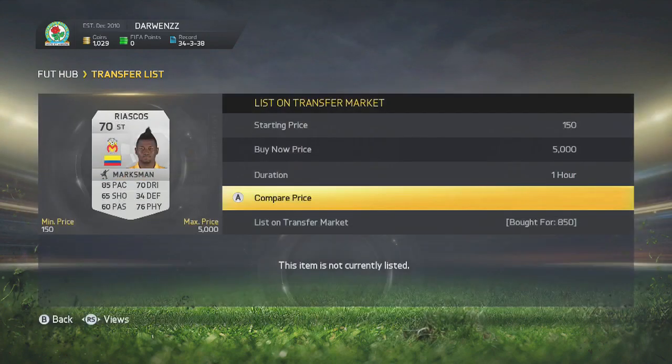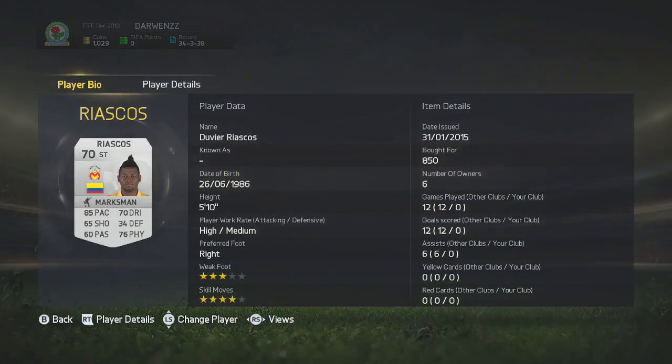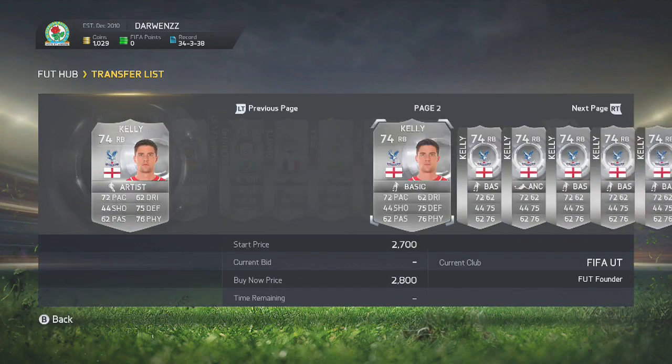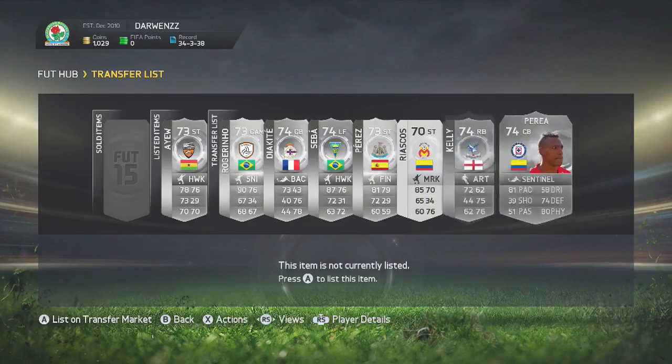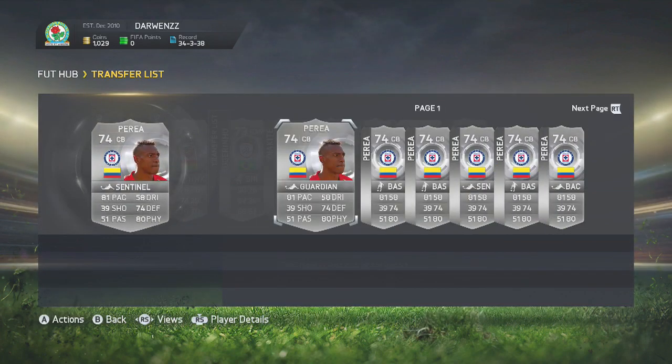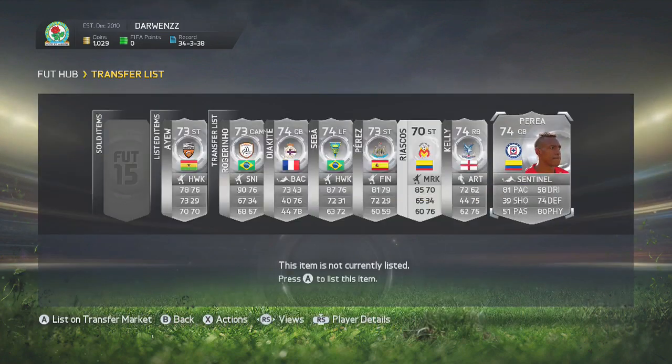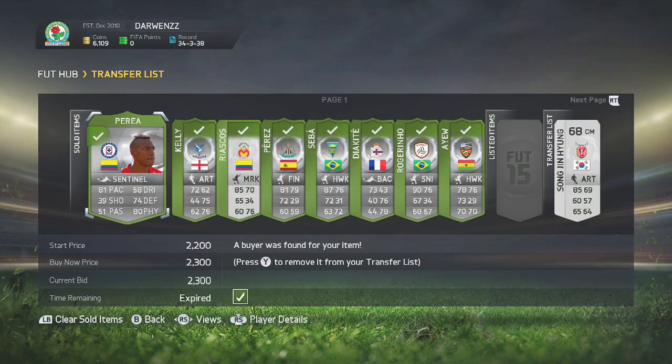Then we've got Riascos - this guy's a four-star skiller, same player as last FIFA but not really used this time around. Then we've got Kelly whose next cheapest is about 1,500, plus we've got an Artist on him so we're going to try and sell him for about 1,500 to 1,600. Then we've got a Perea with a Sentinel on him, 81% chemistry back which is insane, and his next cheapest is about 2,000 - which is what we tried to sell it on for. We do in fact manage to make that profit.